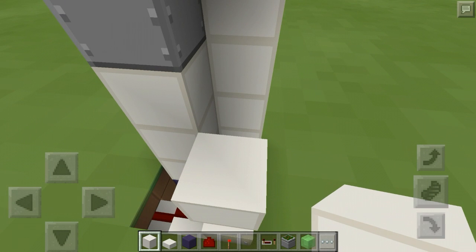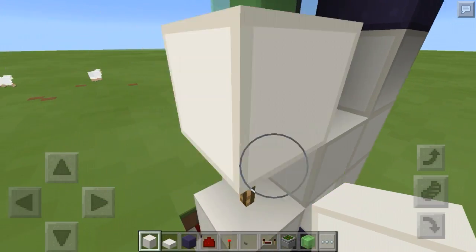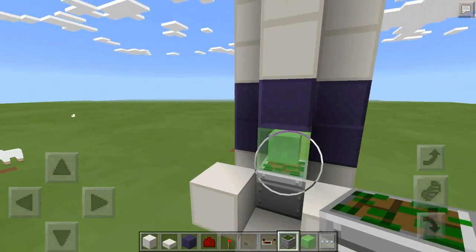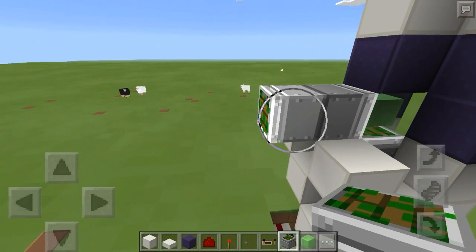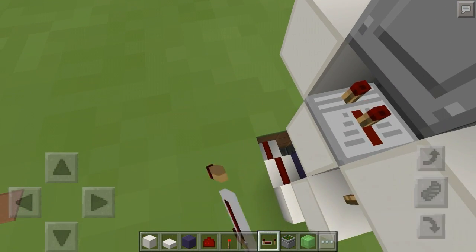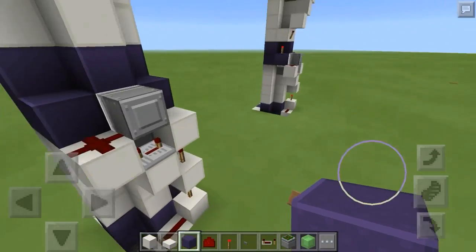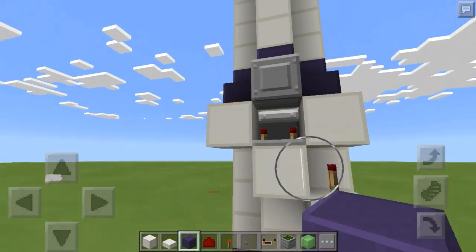Place a block with a redstone torch on it, then a block on top of that torch, a block on top of that, a block right there, and a block right there. Next, place a sticky piston on this slime block facing outward. Then place a repeater there, another repeater there on four ticks delay, and a redstone dust right there. Place obsidian blocks there and there.